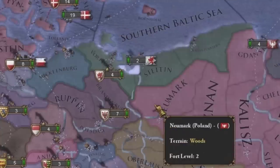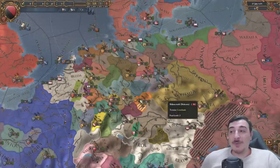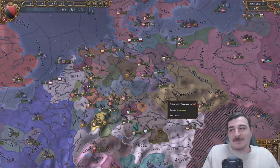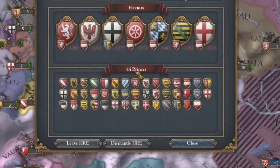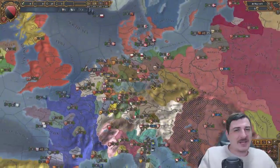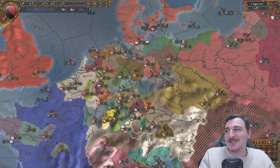The density of provinces in the Holy Roman Empire was way less before - there's got to be at least 50 new provinces added after the multiple updates. We got 44 princes - that's it, that's nothing. Altogether with the princes, electors, free cities and the newest update, I think it's like 78 - so that's almost double the amount of HRE nations.